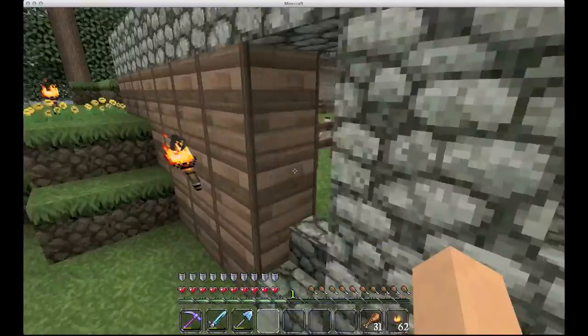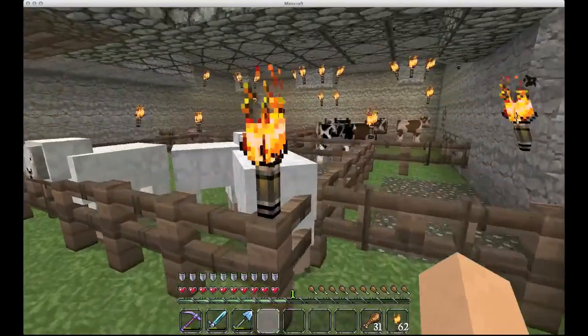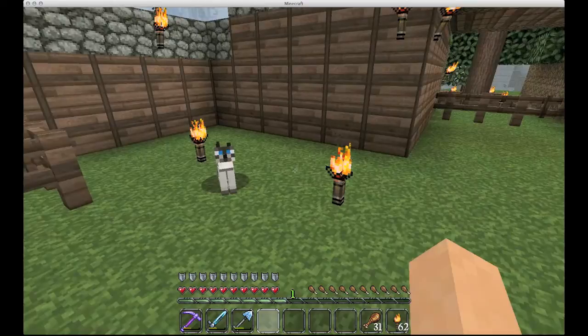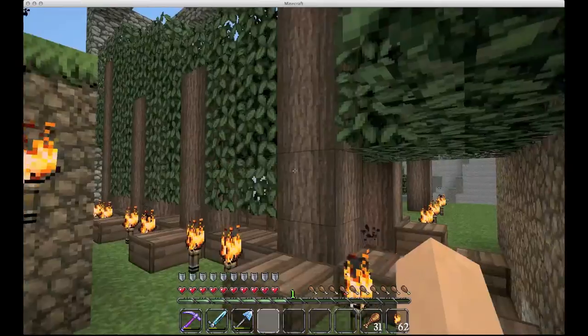We'll start with all the farms and such. I've got my nice little animal farms in here — sheep, cows, pigs. I did find a jungle and get some cats, so I do have cats placed all around the perimeter now.